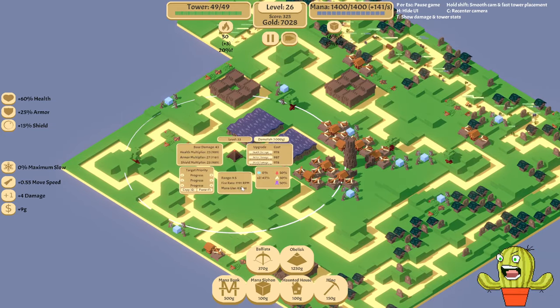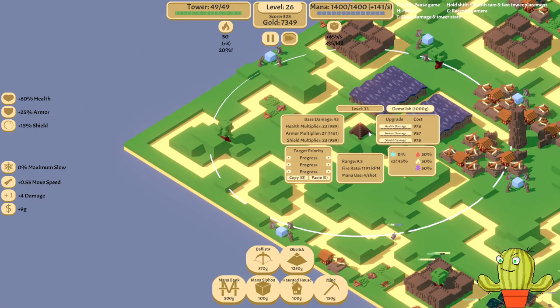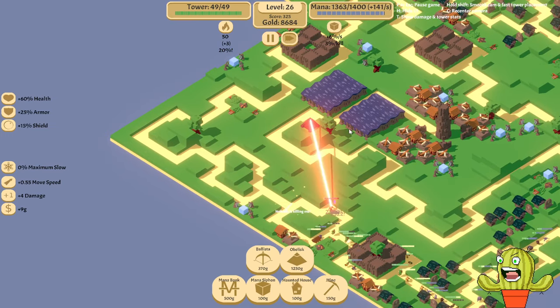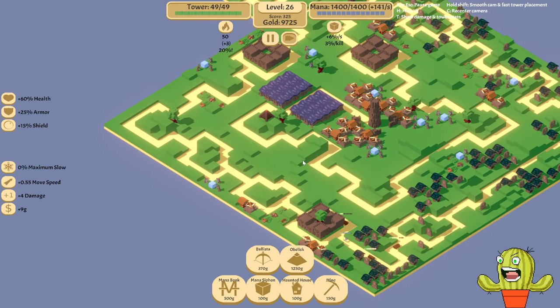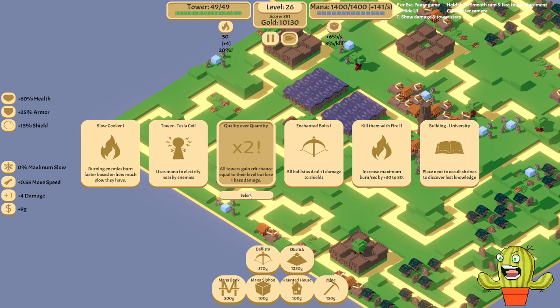Another mana bank. What's your attack speed? It's almost double the base attack speed — it's more than double, it's like triple already. It's 1200 RPM — that's like 20 shots a second. No wonder I'm losing mana. Good thing there is no enemy that could last more than a few frames of attack here. So yeah, this is the problem — I'm not really having fun destroying them. It's the amount of enemies that is a problem. Maybe it becomes a problem in the future. Sure, let's get quality over quantity.